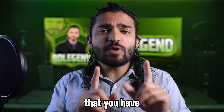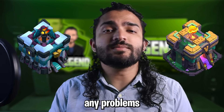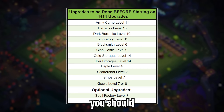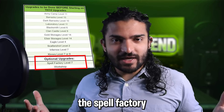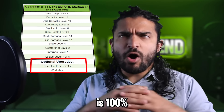The first thing we need to do is make sure that you have the minimum upgrades for Town Hall 13 done so you don't have any problems at Town Hall 14. This chart in the background details all the upgrades you should have done prior to starting anything in this guide. On the bottom are some optional upgrades — the spell factory is not that important unless you're going to use that particular spell, and the workshop is 100% not important unless your clan relies on you for donations.